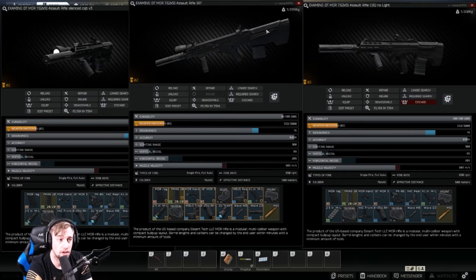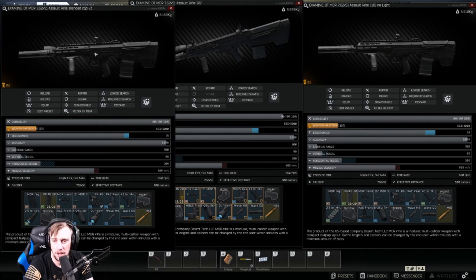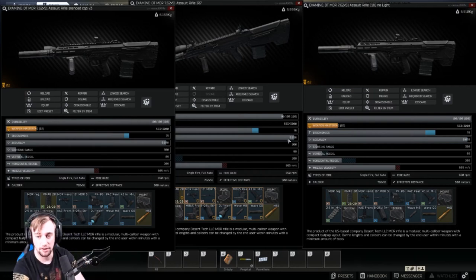The other MDR we use is our no-light variant, and as you can see this one gives us three more ergonomics because we're not running a flashlight. You could throw a laser on there if you want. For me, point firing this weapon just with the silencer is super easy up to 15 to 20 meters — sometimes even further. These are my MDRs, and this is my favorite gun in the game. It's got such a nice fire rate and its recoil is very manageable — when you full auto, your rounds stay in a very tight circle and you don't have to adjust much.